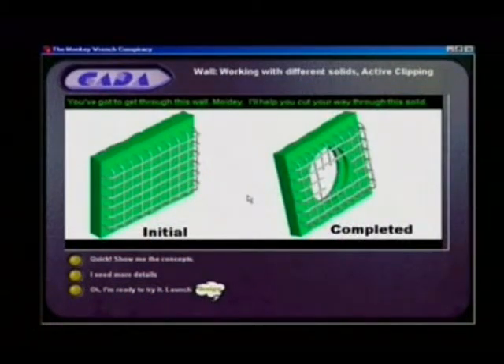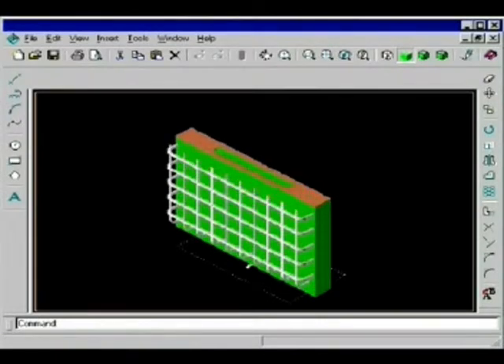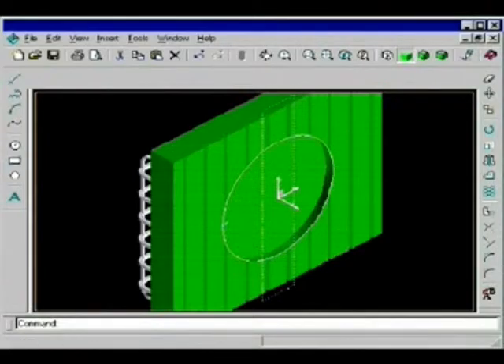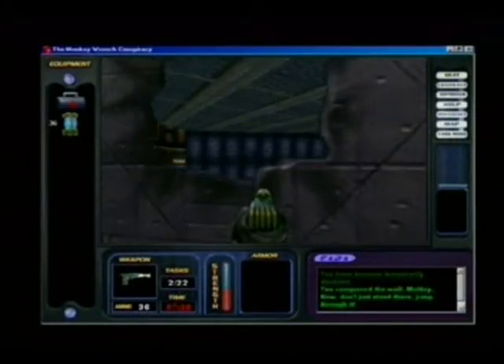I'll help you cut your way through this solid. Quick concepts for cutting through this wall include using predefined orientation views so we can see what we're up against, clipping — which allows us to look at the model in sections — modifying the work plane, using linear sweep to cut a hole through a solid, and cutting through a second solid not attached to our original work plane. It's particularly useful for learning that people may need special motivation to do. If something is very difficult or complicated that people will naturally shy away from, games are a great way to bring them in and have fun as they learn. You've conquered the wall, Moldy — now don't just stand there, jump through it.